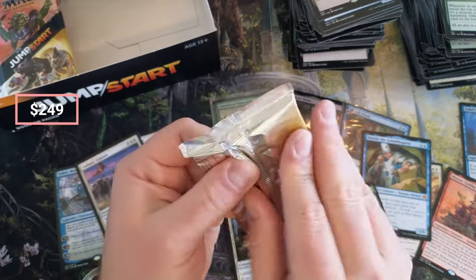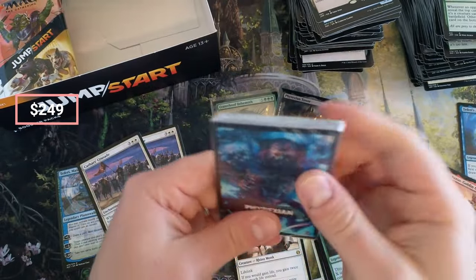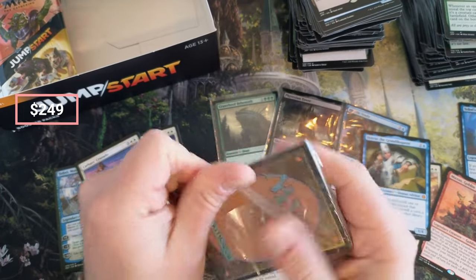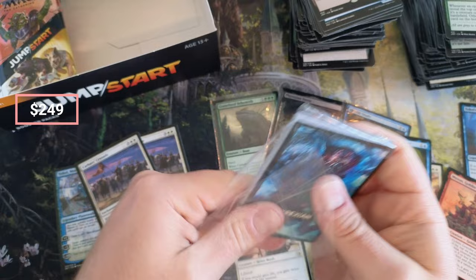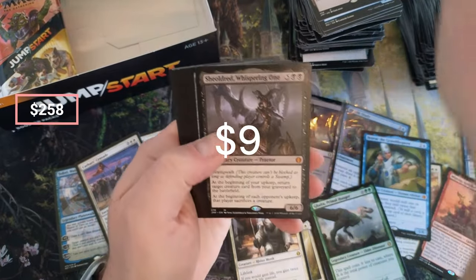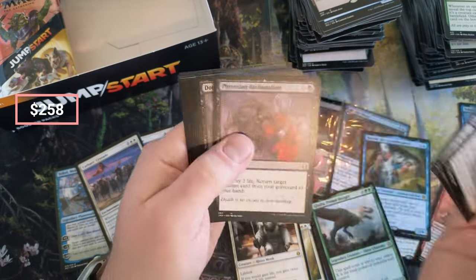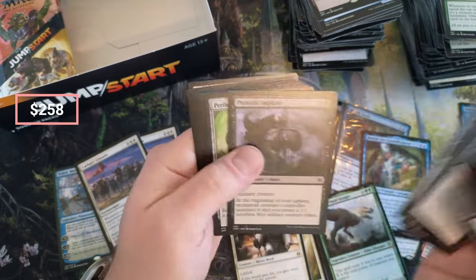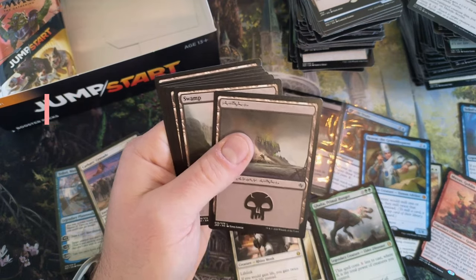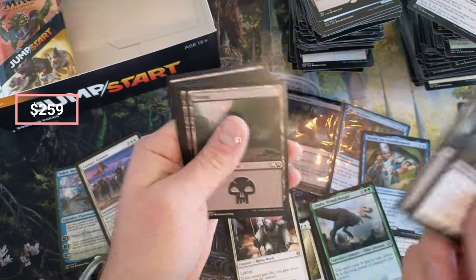Lots of lands too, so it doesn't look like you have to list as much as you would think because I'm not going to do much with those lands. Phyrexian — it's going to be Sheldred. Sheldred's a ten dollar card — or maybe it's another Phyrexian Tower. Sheldred — there she is! Scythe, Reclamation. Pretty neat — hang on to you.